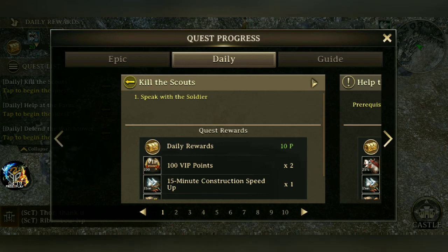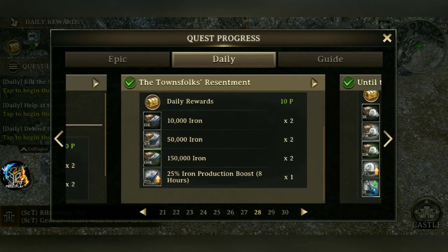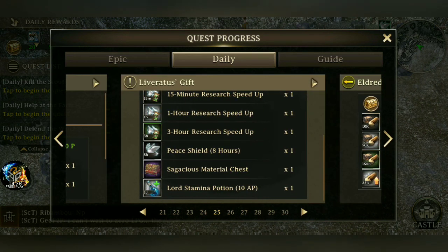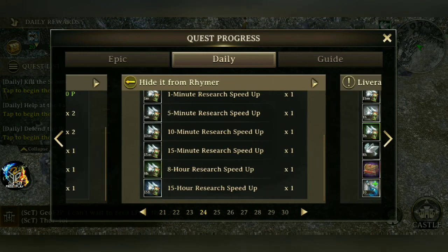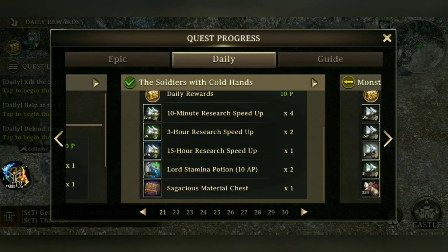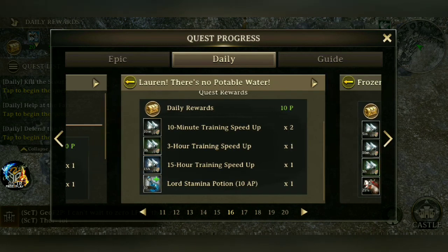Then you have your daily quests. These daily quests refresh every single day — there are 30 of them. Some of the rewards are actually pretty good: you get food, silver, iron, stone, wood, research speed-ups, sagacious chests, more research speed-ups, training speed-ups — just look at the amount of speed-ups you're getting every single day. It's pretty awesome being able to do this every day — speed-ups galore, resources galore, lord stamina potions, 8-hour shields, sagacious and glorious rewards. A lot of good stuff just by doing these 30 quests every single day.